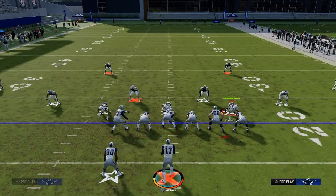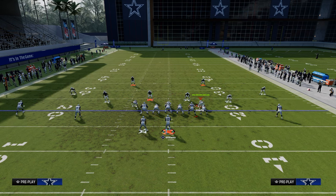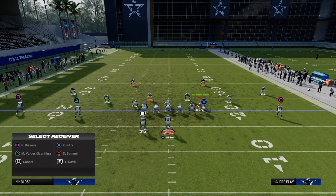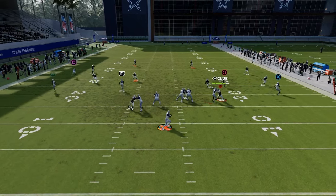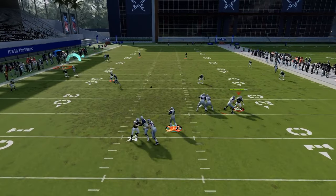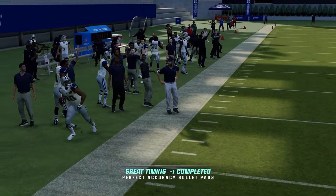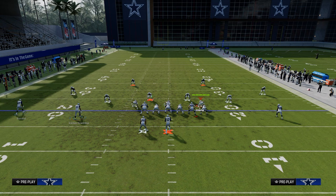Another way you could run basically the same thing: you're going to streak your outside player to clear out space, flat this slot receiver, then backside drag. Something simple like this - and as you can see, it's going to get this running back open against curl flats. If they drift too much, you could throw underneath it.